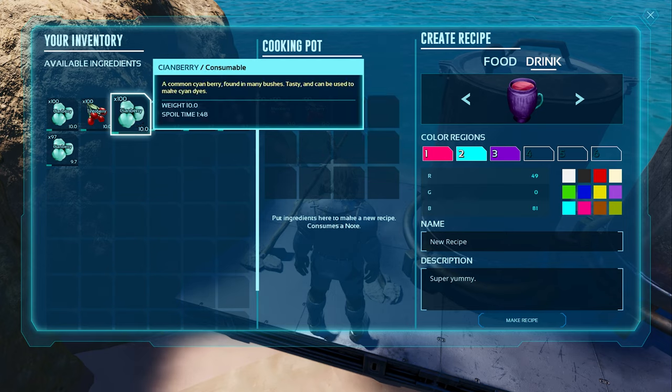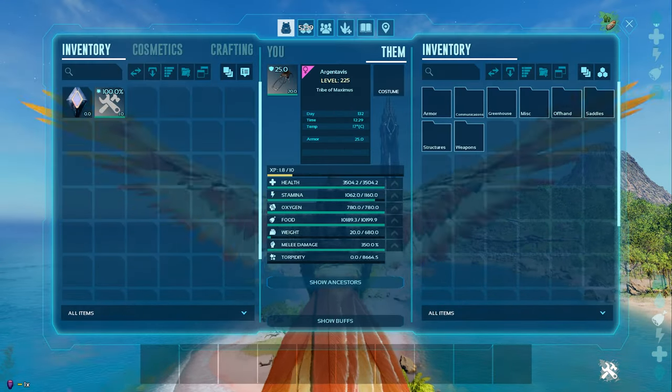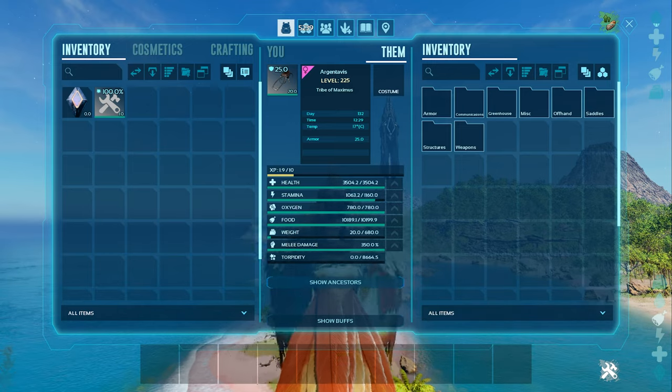Increasing your crafting skill improves the item. Dinos will only consume stamina-only items, so potentially you could keep a flyer up in the air for a much longer time.